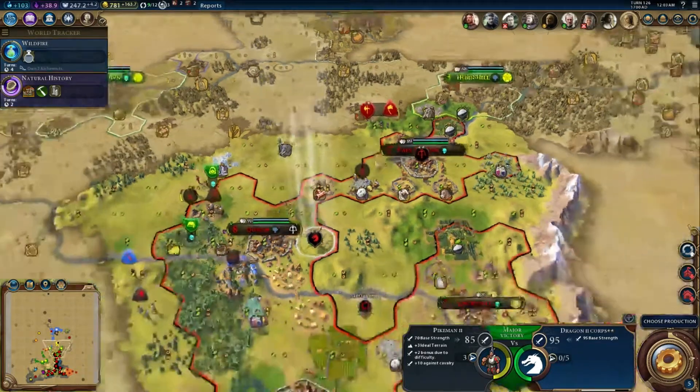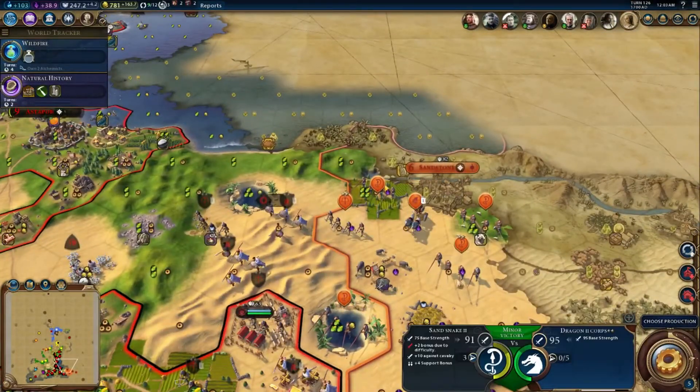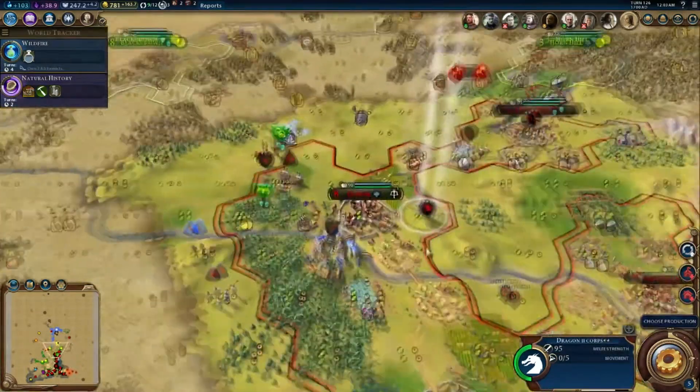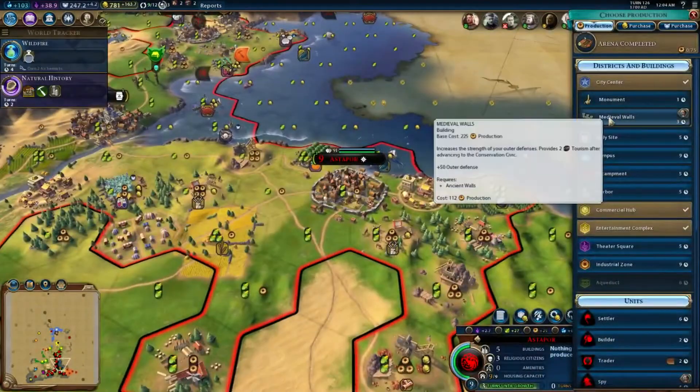Even these pikemen wouldn't be able to do a whole lot. Against Sand Snakes, I'm still taking damage, but my dragons can now attack and essentially kill Sand Snakes — basic ones. Good stuff. But they're so expensive.